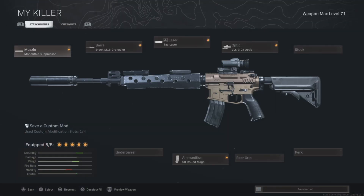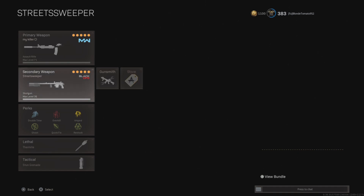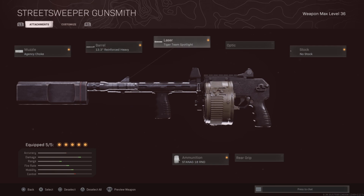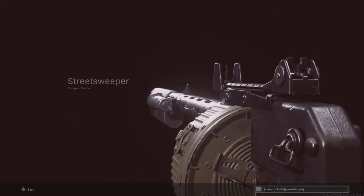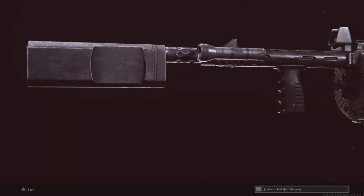So the classes: you can see the attachments for the M4. If you're playing trios or quads, use the 60-round mag for the M4, then these attachments. Always use the biggest mag on the Street Sweeper.